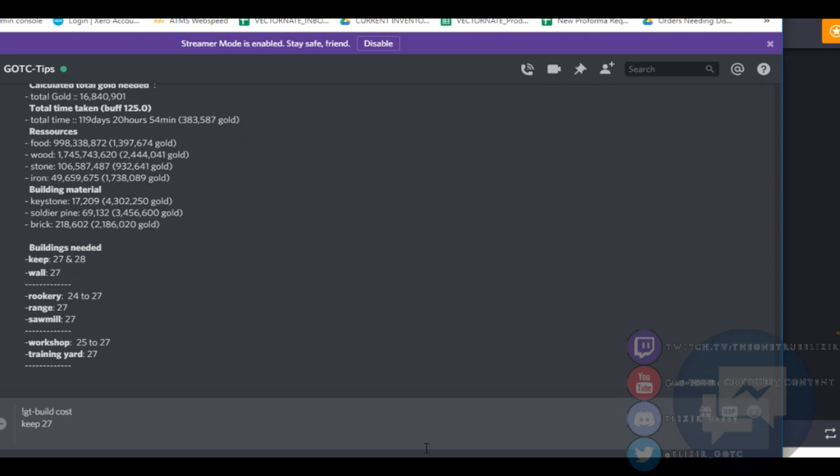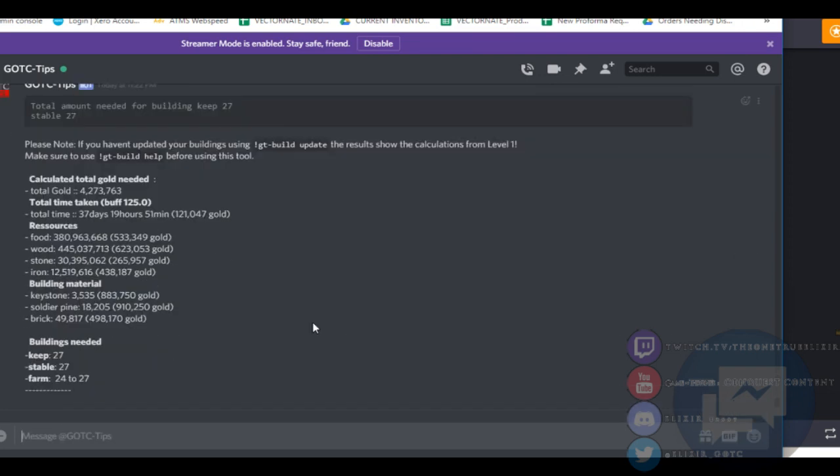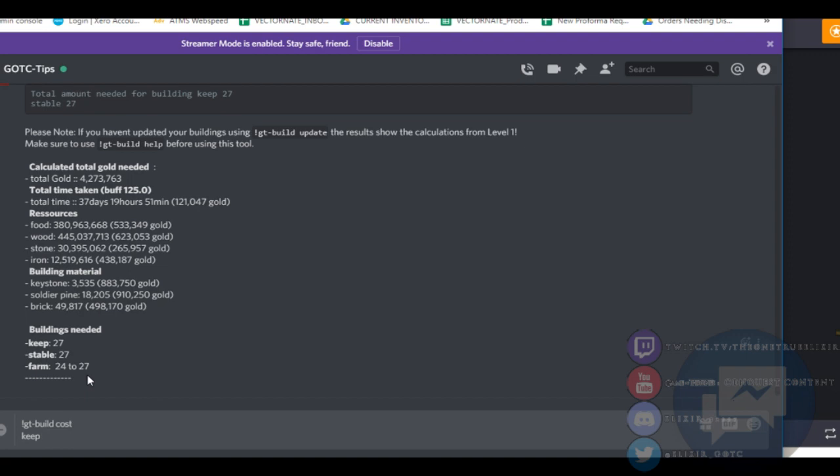If you're trying to print troops, and you're keep 18 but you really want keep 19 for T7, you have to remember that just because you get to keep 19 doesn't mean you can print tier 7 troops. You actually need to get one of those troop buildings to the same level. If 27 was to build T8, and I wanted cavalry, I would put it like that — and it's going to tell me what I need to build both. So it's saying: you want to get your keep to 27 and your stable to 27, then you're going to need to do all these things. So if you're going for a certain troop level, not just your keep level, then always add whatever building type you need, and it's going to tell you what you need in total, even if it costs other buildings that need to be upgraded first.